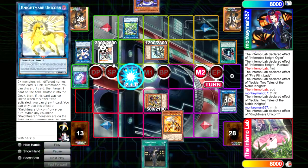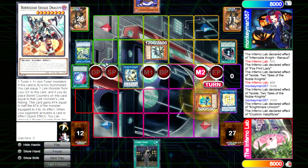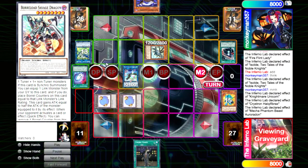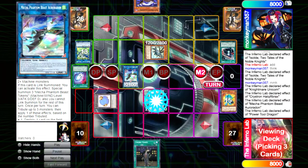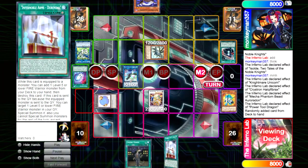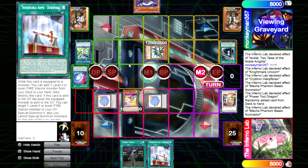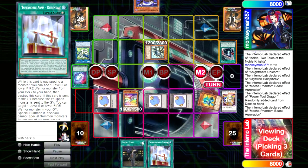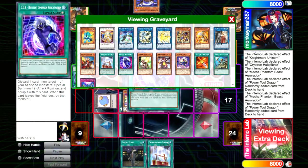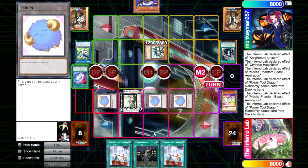Now we can unicorn bait this and he let it go — that's weird, really weird. Maybe he wants the ability to summon it back. Is Durendal already used? No, it wasn't used. So we have two extenders and we are gonna end on three interruptions.